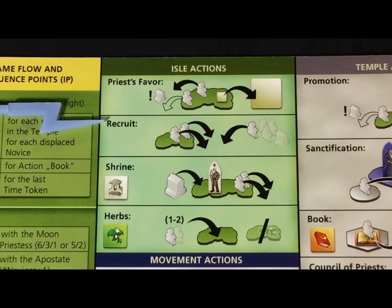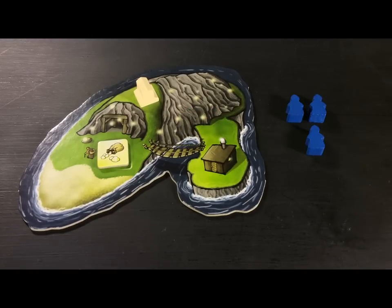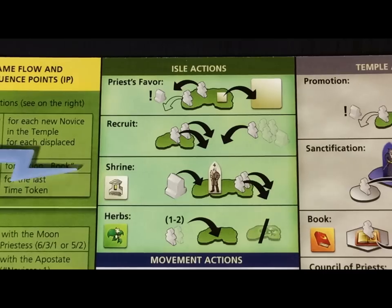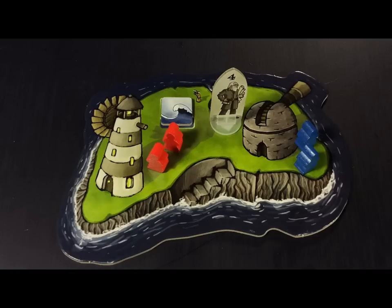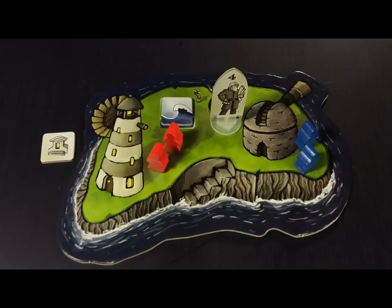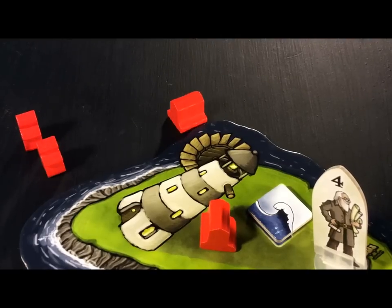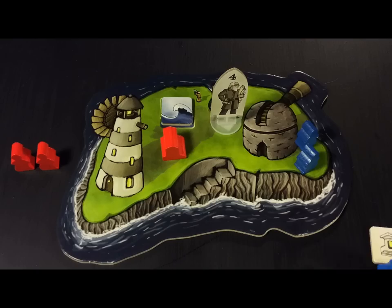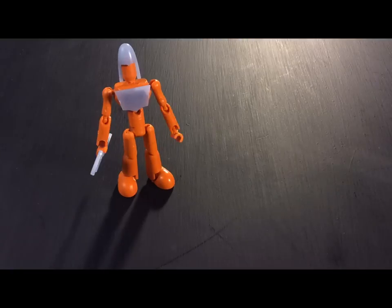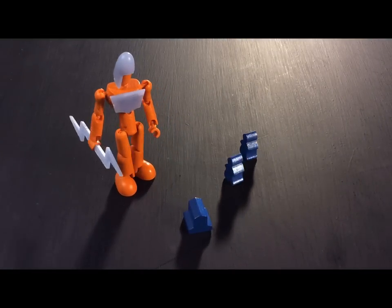With the recruit action you can use two novices from any island to recruit a new novice from your supply. He is placed next to this island and now all three novices are inactive. With the shrine action you may construct one of your shrines on the island where the master builder is located. You need to return a shrine favor and use two novices to help in the construction. Just remember that you can't build a shrine if you already have one on that island, but multiple players can build a shrine here. When a shrine is present on an island you only need one novice to do certain actions instead of two.